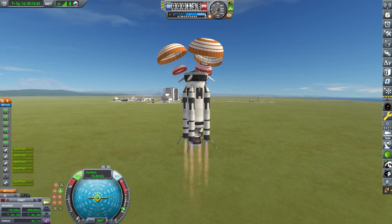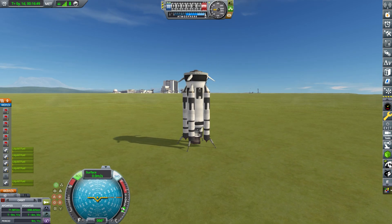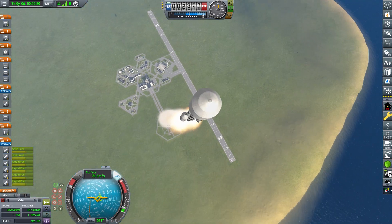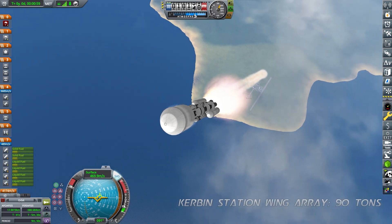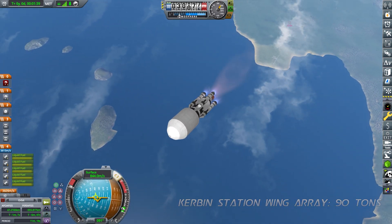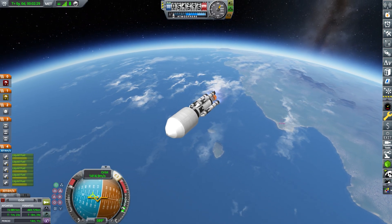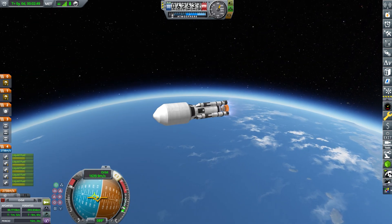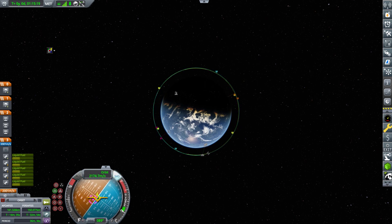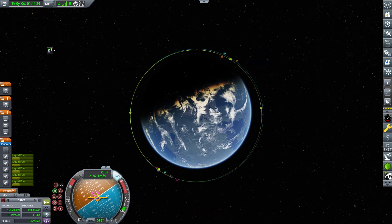Once the lander starts to lose velocity it's not going to glide — it will drop like a rock. Because of that you want to decently overshoot your trajectory as well as re-enter from a slightly higher altitude. These two in combination with a high thrust-to-weight ratio, using something like the Rhino engine, will allow you to pinpoint your landings much better. The higher altitude lets you overshoot and not have to deal with as much heat on re-entry.